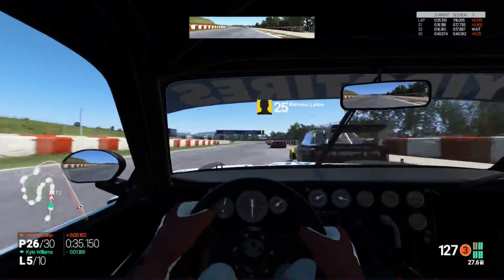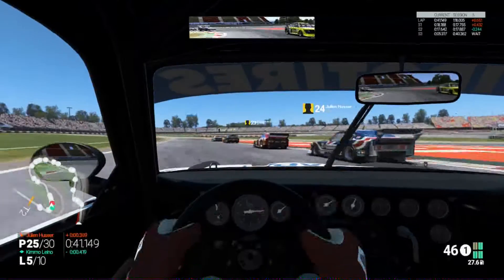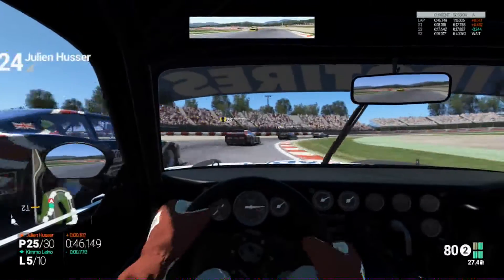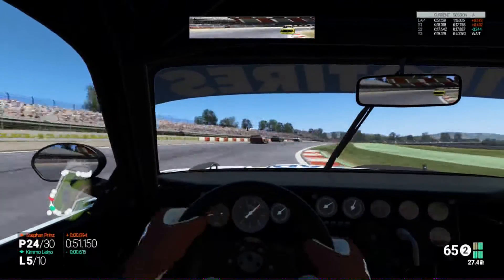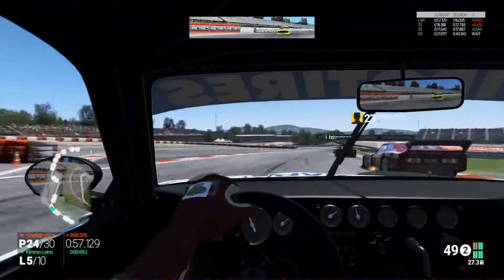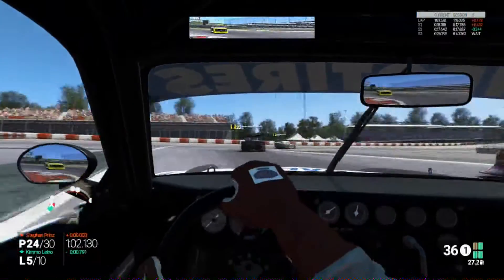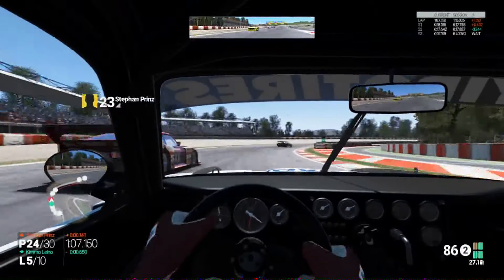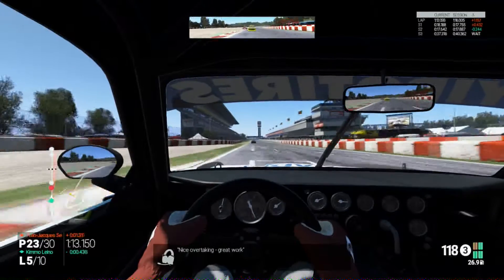Look at this — we're coming up to try and overtake someone into this hairpin. I'm sure he's not going to be moaning now because we helped him get past someone. There's a car with the British flag on it and he's off into the gravel. I didn't do that, that wasn't my fault. We're up to 24th and we're halfway through this race now. Can't you look in your mirrors and see another bright blue and orange Capri? That was his own fault.